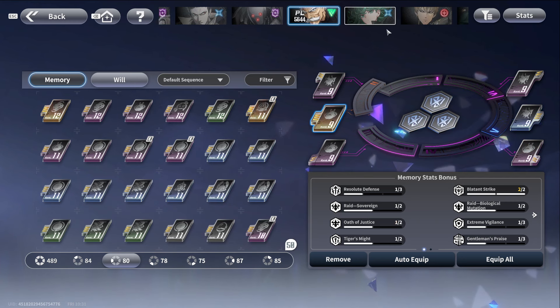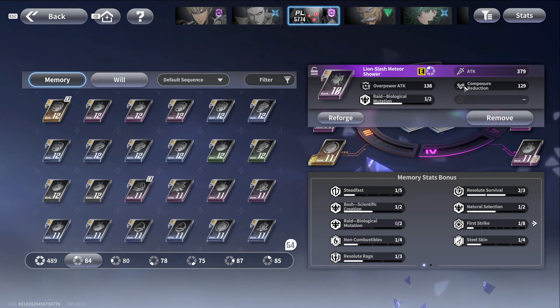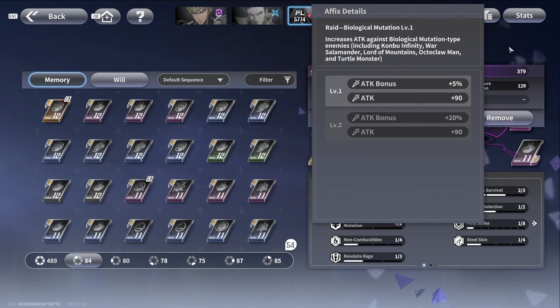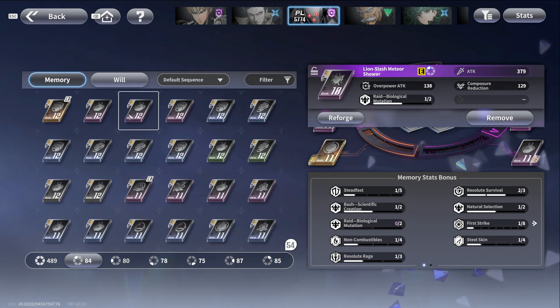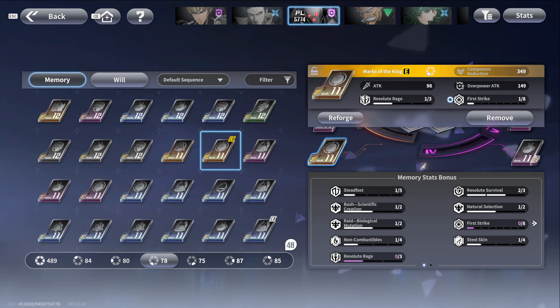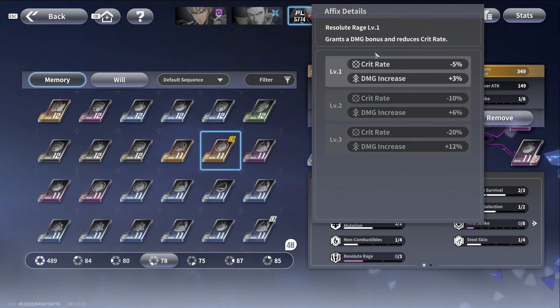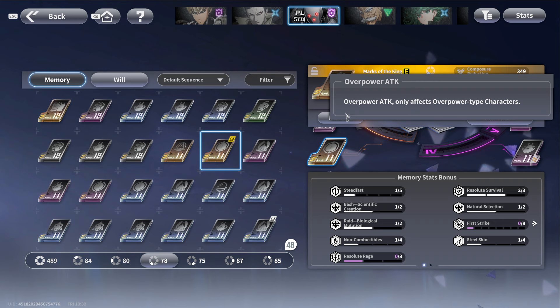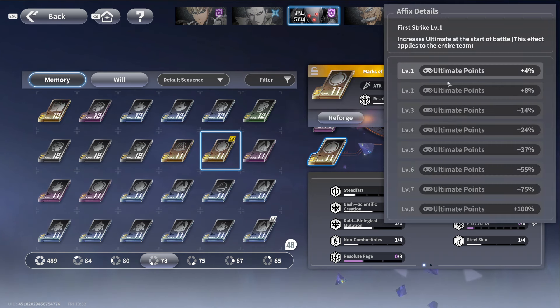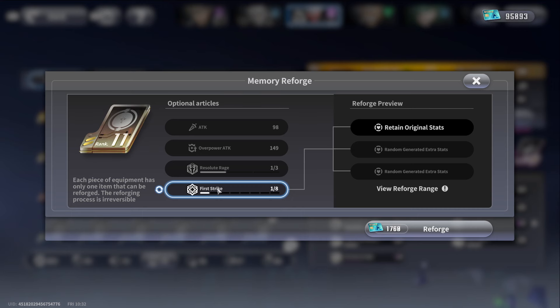Now we know that, so we can go into memory and will. You'll see Metal Knight is an overpower attack type character. There are also assassin — sorry, assault type characters — and technical type, identifiable by symbol. I have composure here, which is okay, and here I have attack bonus. On every memory you can reforge only one stat, so I was reforging this stat because previously there was a stat that wouldn't apply to Metal Knight.